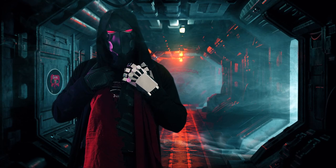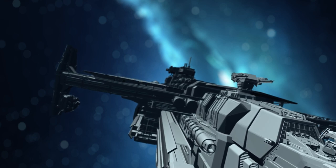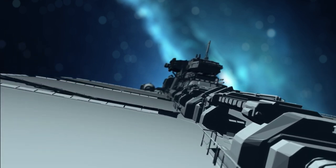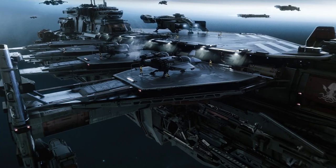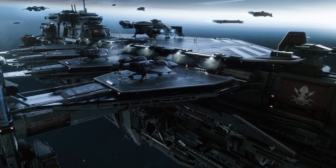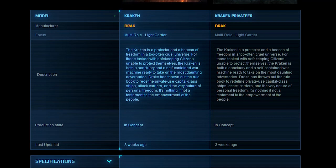Seriously, just the sound of it — the Kraken. It instills an air of pure awesome. Of the capital behemoths, this sucker is highly prized for its carrier abilities. While not a military class capital ship, this beast is an attack carrier that comes in two flavors, known as the Base Kraken and the Kraken Privateer.